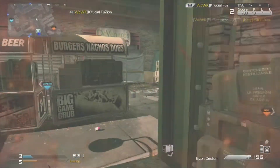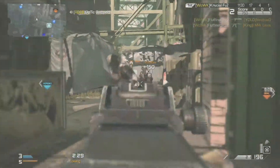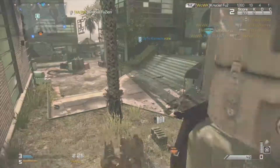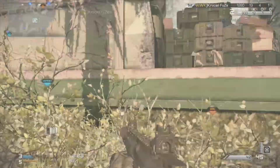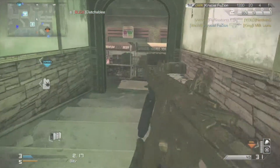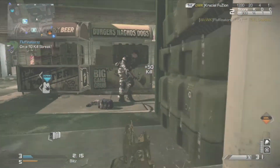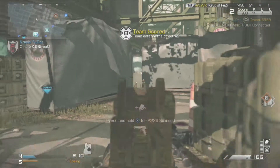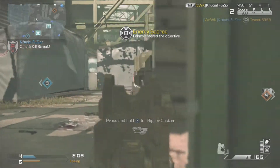Other than that, the other camos are kind of plain — the woodland one's pretty boring, brush, snow, the autumn one. I've never really used any of these camos because I don't really care about camos, but I have all of them unlocked. The ones I really use were the ice one, the gold one, the body count, and Kiss of Death.